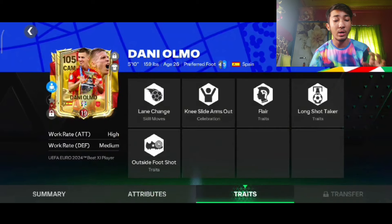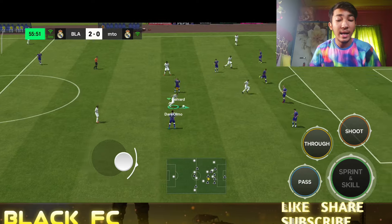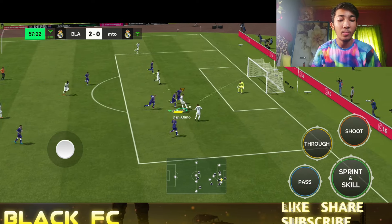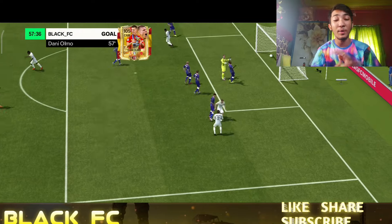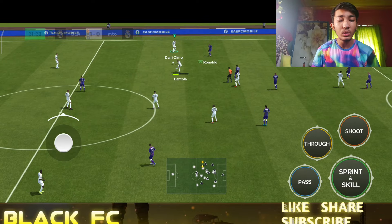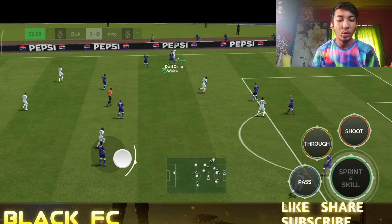First, let's check his stats. We have ranked him up to red rank and given him the skill points for dribbling, since I always assign that for a CAM. He has 108 pace, 117 shooting, and 146 dribbling overall — you can see almost 160 dribbling in the new stats. Ball control is above 150, everything in the dribbling category is over 150. He also has long shot taker, flare, outside foot shot, and four-star weak foot. Really looks sick.